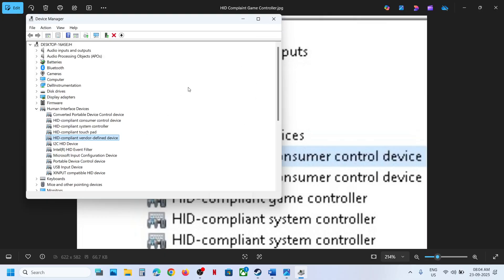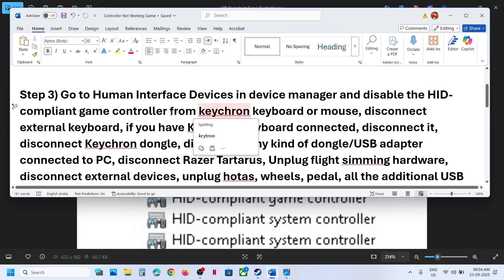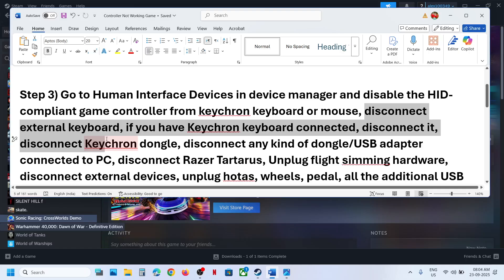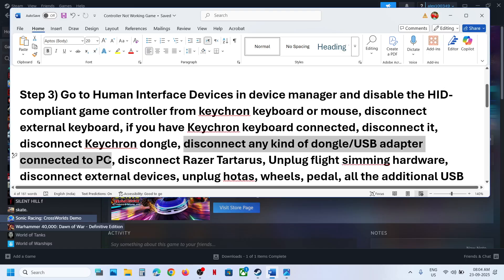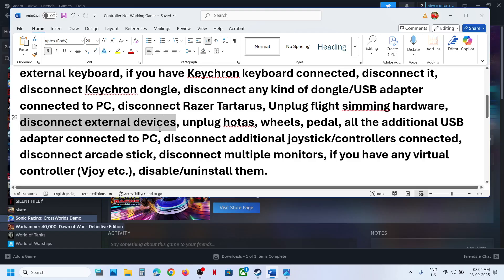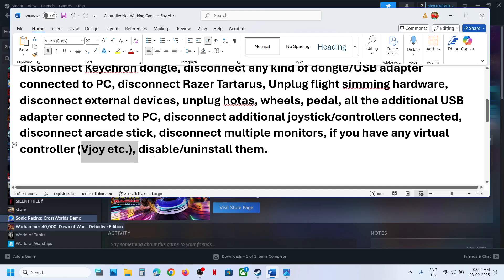This is just an example. Once you're done playing the game you can right-click and re-enable the HID game controller. Disable it before you launch the game and check. If you find any controller from a Keychron keyboard or mouse in Device Manager, right-click and disable it, then launch the game. Disconnect any external keyboard, Keychron keyboard dongle, USB adapter or dongle, Razer Tartarus, flight sim hardware, HOTAS, wheel pedals, joystick, arcade stick, or additional controllers. Try launching the game on a single monitor. If you find any virtual controller in Device Manager, right-click and disable or uninstall it, then relaunch the game.